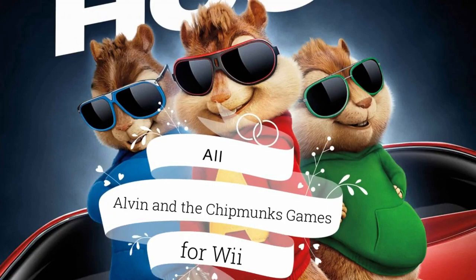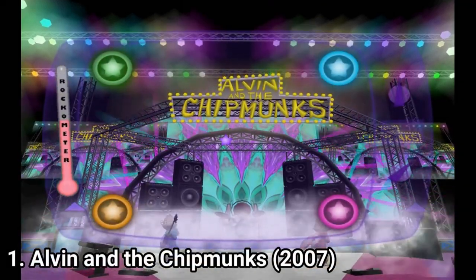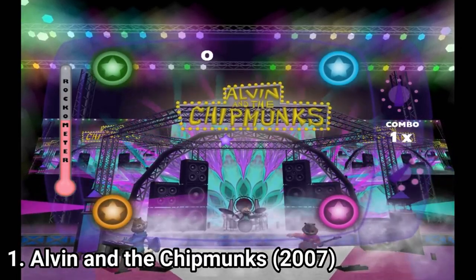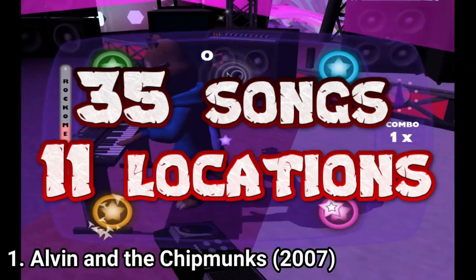There's not much to say about the Alvin and the Chipmunks games for the Wii, so I'll be very brief. In Alvin and the Chipmunks, you need to hit the notes shown on screen, and you get different songs and stages. There are 35 songs and 11 locations.